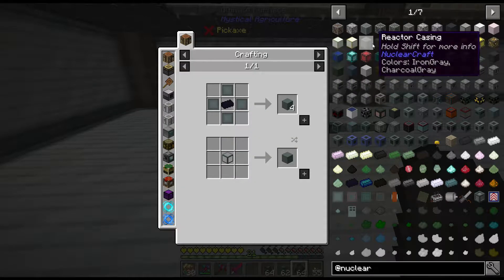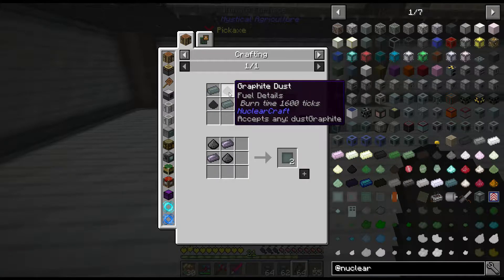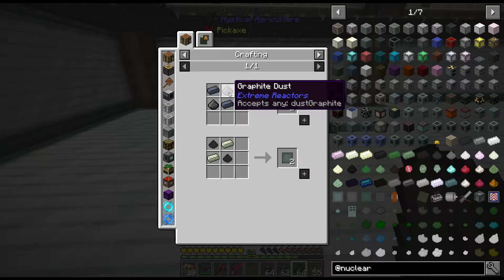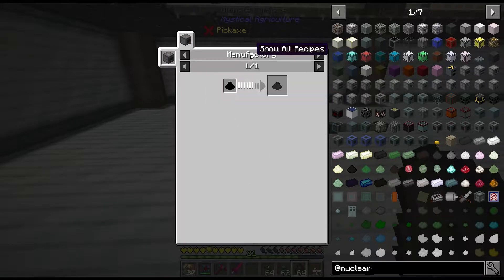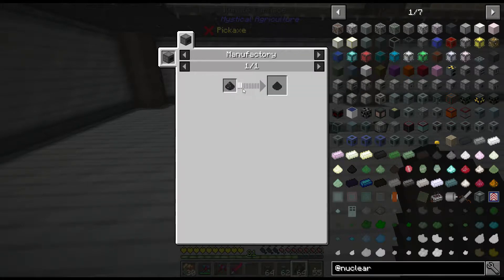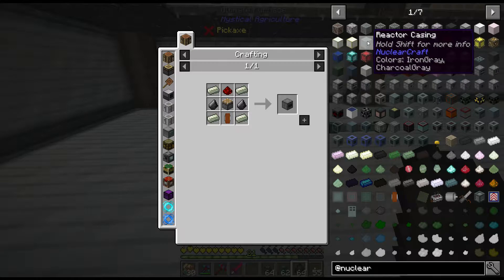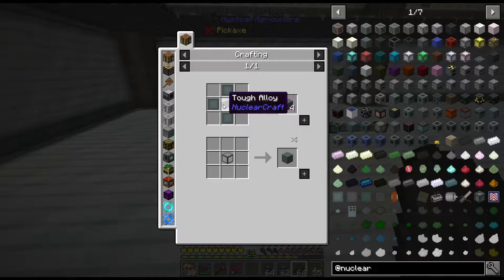One of the things you need is some reactor casings, which require tough alloy and basic plating, neither of which we can make right now. We need lead and graphite. For graphite in NuclearCraft you need pulverized coal — I thought that was charcoal, but I got that wrong. And we need tough alloy, which takes ferro boron alloy and lithium dust.